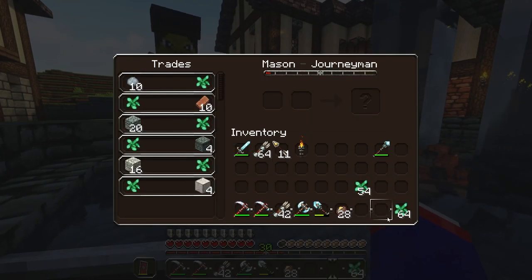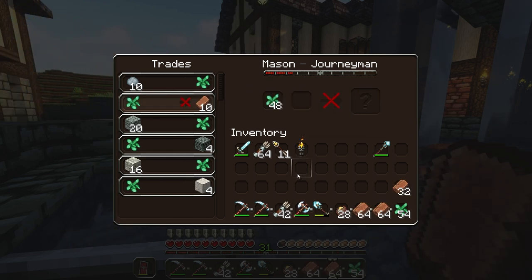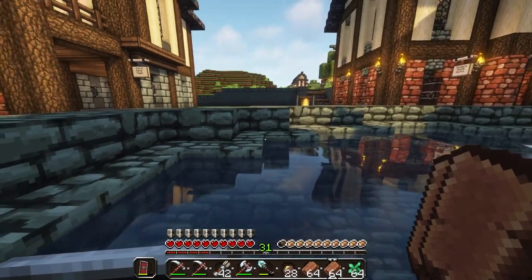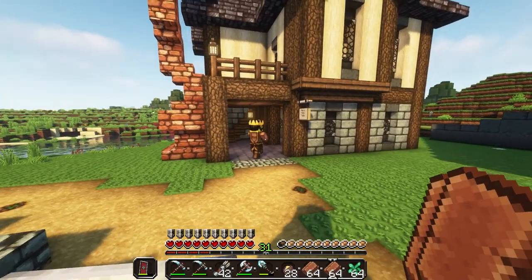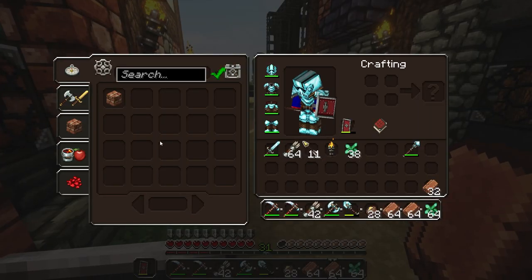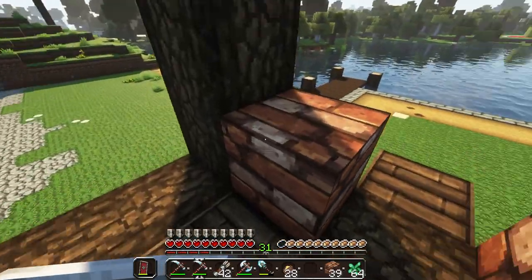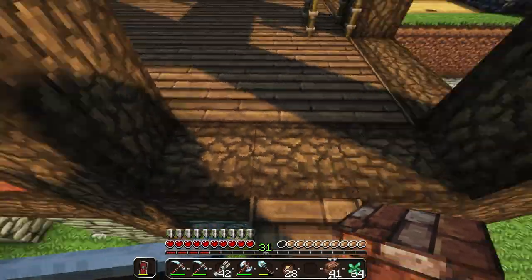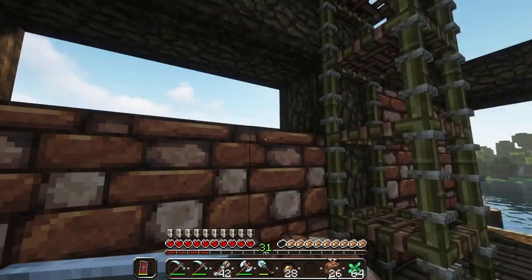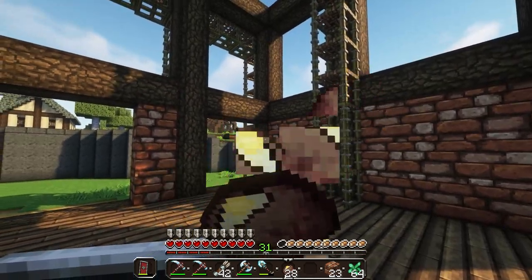There he is — come here buddy. If you notice, I've traded a lot with him, so now we have unlimited efficiency diamond pickaxes — efficiency two diamond pickaxes — which is great because it basically means we don't have to mine anymore, unless we're looking for netherite.